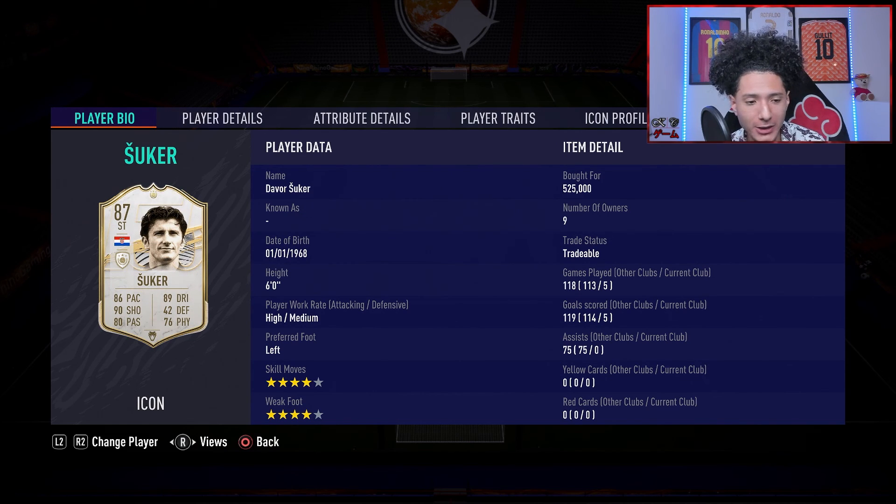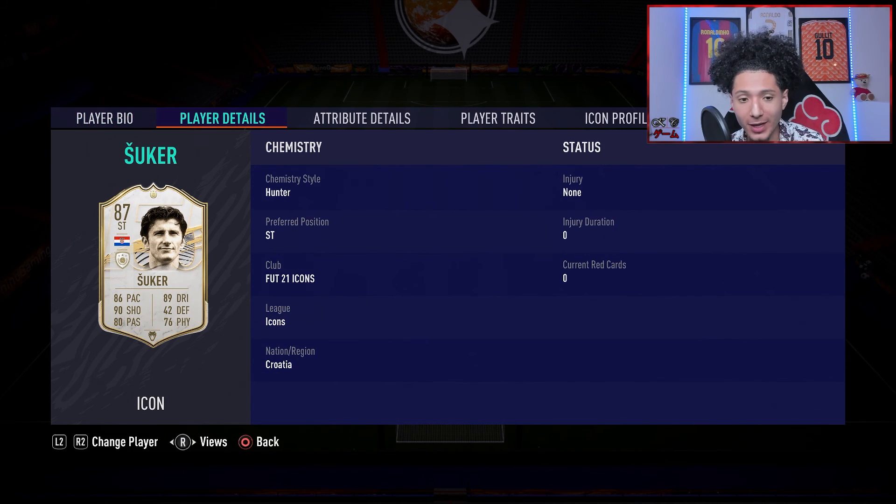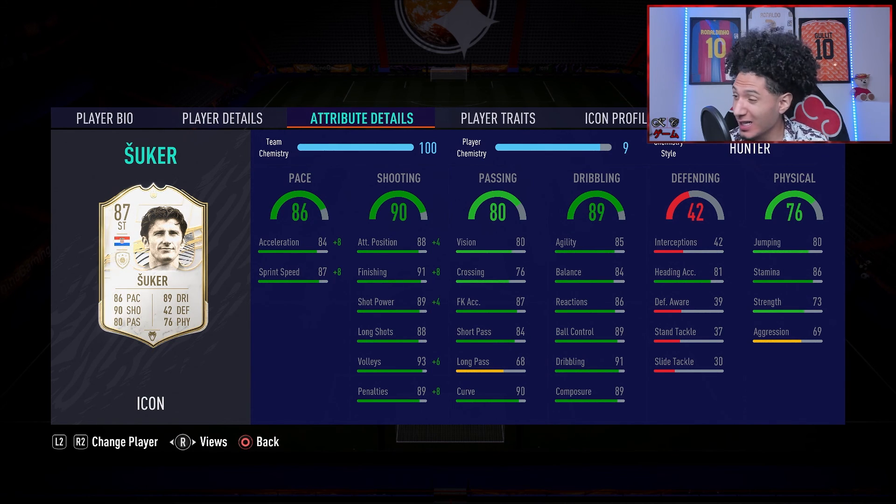Final verdict on Suker — we played five games and he had five goals. His biggest key is definitely his shooting; he doesn't have a great weak foot and missed a couple here and there, but that could also be game cheese. His dribbling on the ball — he does feel very stiff, he has decent dribbling but you can definitely notice he is clunky, a little slower and clunkier on the ball. But shooting was great — if you want someone who can finish any opportunity thrown his way, Suker is your guy.